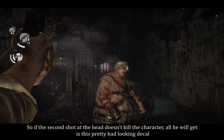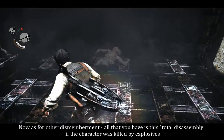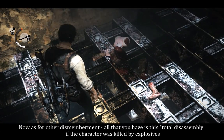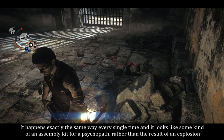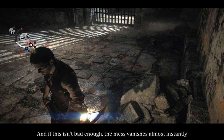So if the second shot at the head doesn't kill the character, all he will get is this pretty bad-looking visual. As for other dismemberment, all that you have is this total disassembly if the character was killed by explosives. It happens exactly the same way every single time and it looks like some kind of an assembly kit for a psychopath rather than the result of an explosion. And if that isn't bad enough, the mass vanishes almost instantly.